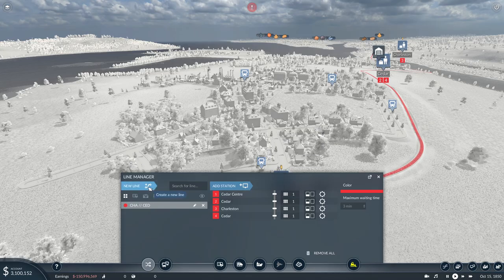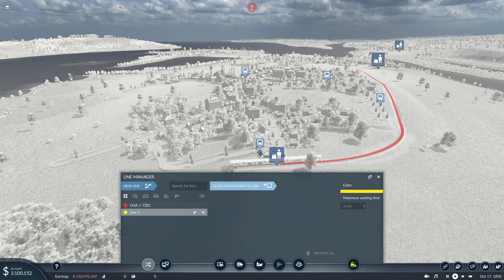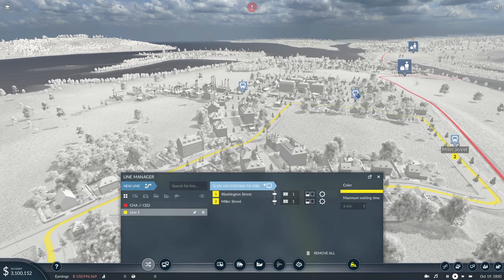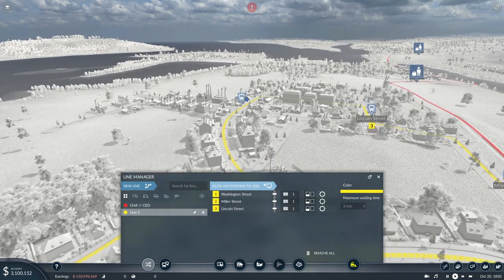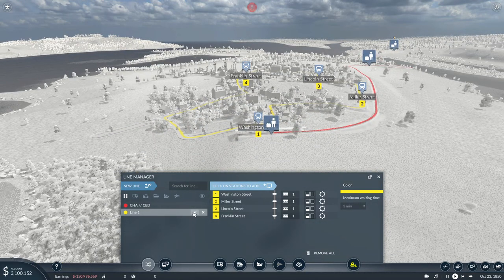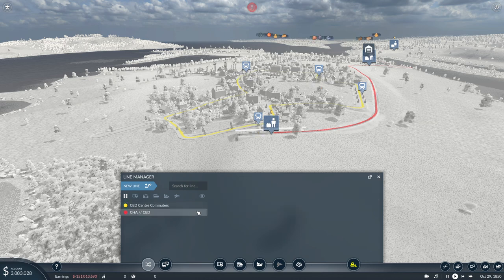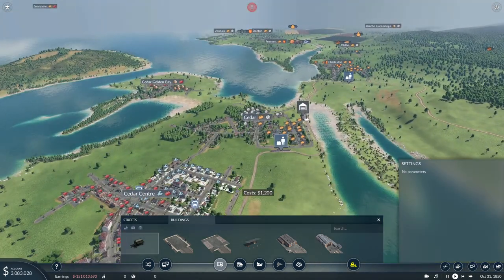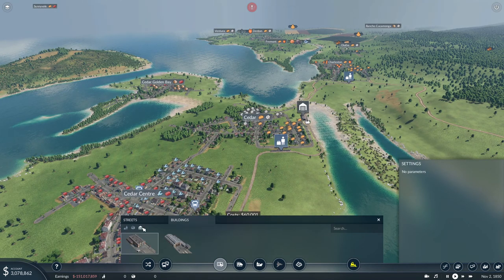Or coach line, I should say probably. We can add a view. It's Miller Street, Lincoln Street, and Franklin Street — obviously you have to have a Franklin Street somewhere. So this should be Cedar Center Commuters, and it should be serviced by a depot which I'm about to build somewhere along this line.